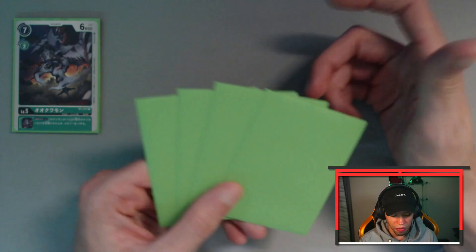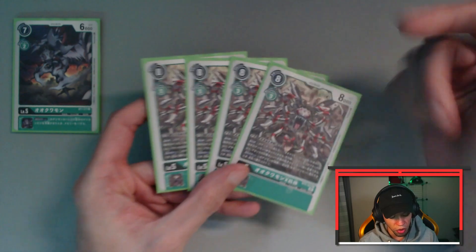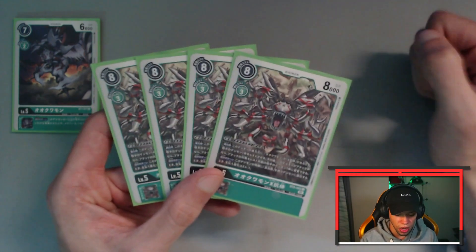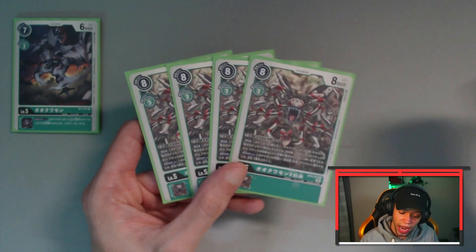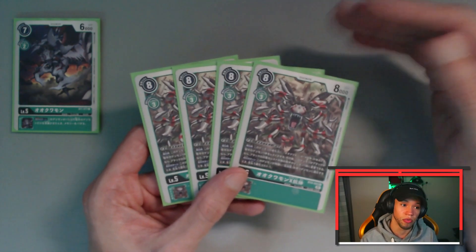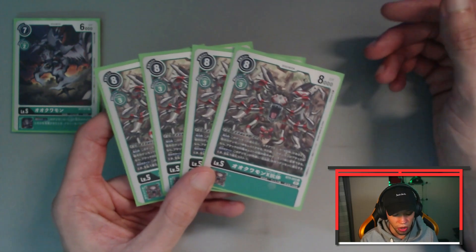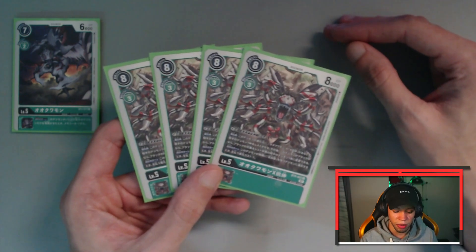Rounding out our level fives we've got the X Antibody version of the Okuamon from BT9. Digivolves from Okuamon for zero — important to note. Additionally whenever he Digivolves, if you have an Okuamon in his sources or an X Antibody option card in his sources, you can rest one of your opponent's Digimon, and then if he's in the middle of an attack you can actually change the attack target to a rested Digimon on your opponent's side. The idea is you rest a Digimon and then melee attack and destroy it. Additionally during your turn if he Digivolves into an insect type the cost is reduced by one — so between this, the Okuamon's effect, and the Tentomon's effect, this is a very memory-efficient deck.